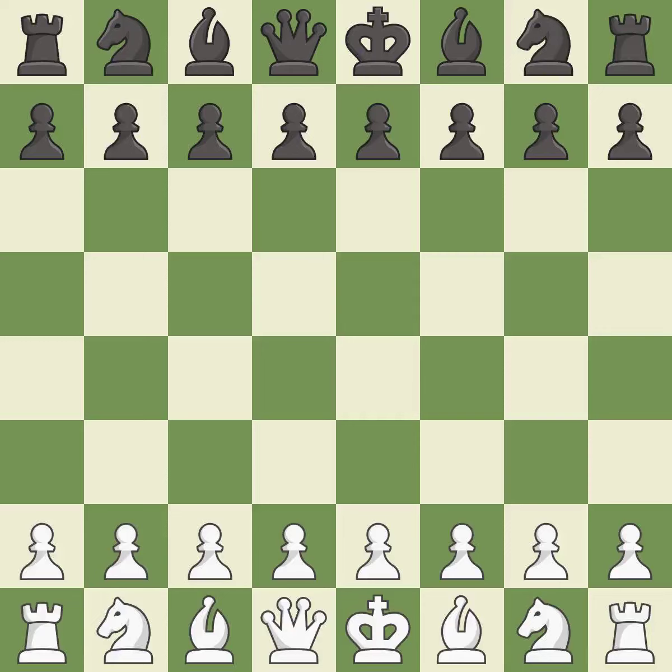Pirc defense, Hanham variation, Lion variation. Intense — that was a serious game. White really outplayed black in that one. The opening was balanced, and the middle game battle was fairly even.